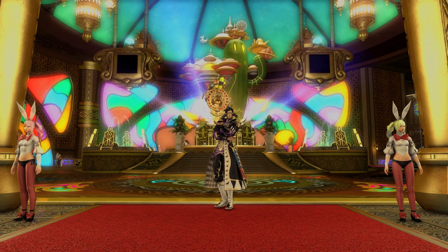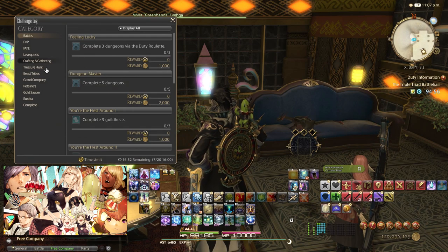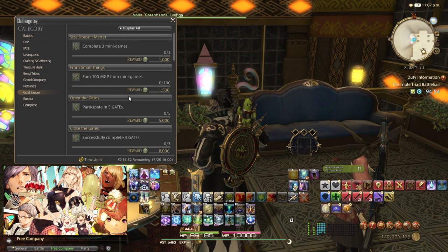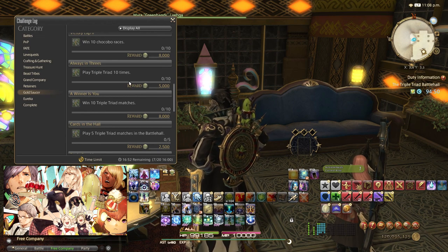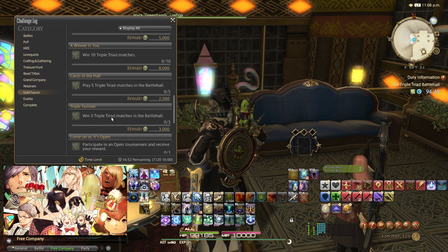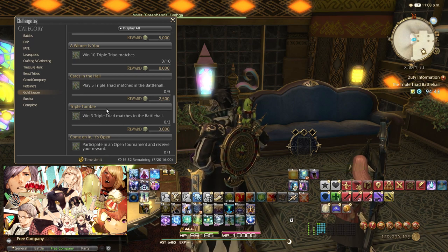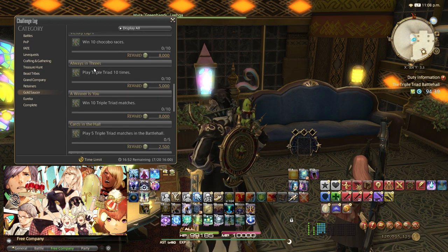Second, do your weekly challenge logs. If you look under your log menu, you will see the challenge log. Check the Gold Saucer category and you will see all of the challenges and their respective rewards. These challenges involve doing all the Gold Saucer attractions a certain number of times. These rewards range from 1,000 to 12,000 MGP and they are affected by the event bonus.